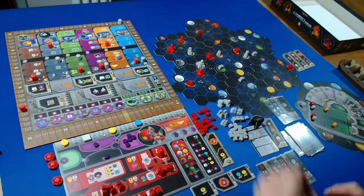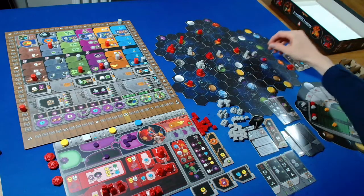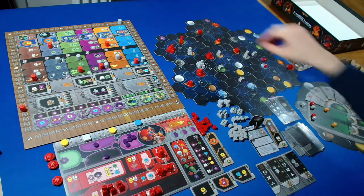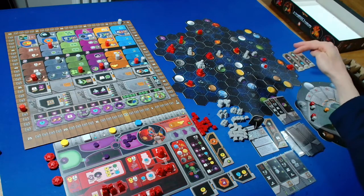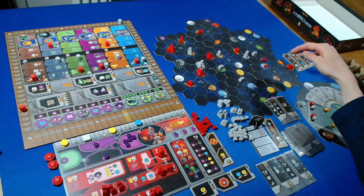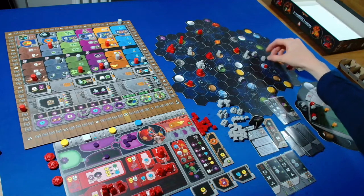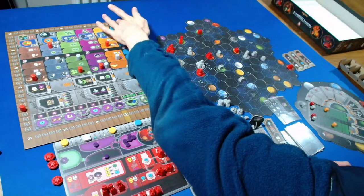The Automa is building a mine, looking for a new sector within range two. Options are orange, purple, and blue. Orange requires three terraforming steps, eliminated. Purple and blue are both three hexes away, so we go to directional selection coming from the top - it's going to be this one. We cannot charge off that and they get one point.